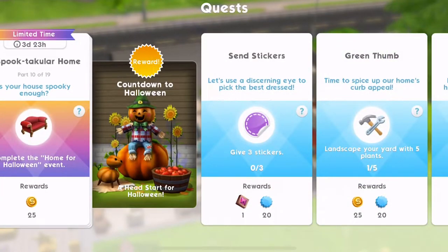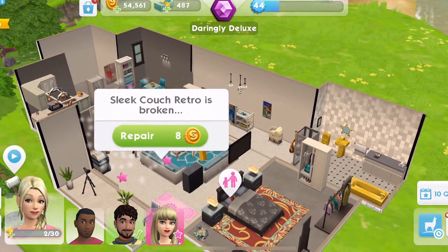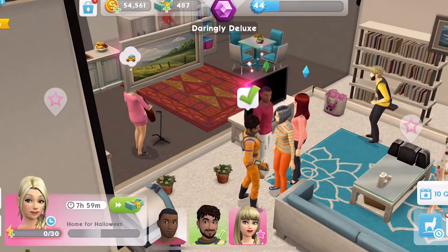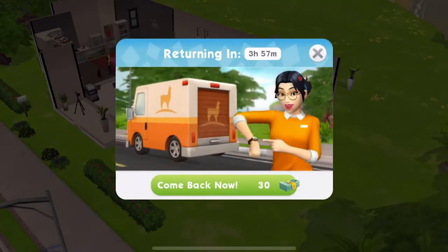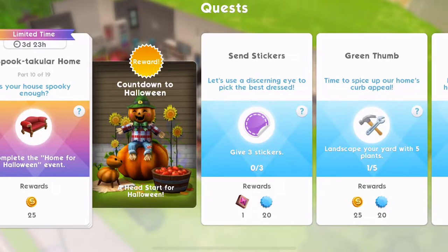Now part 10 — is your house spooky enough? No it's not. I really do need to decorate. We haven't got anything to decorate with at the moment, but when we do I will be decorating for Halloween. We need to complete the home for Halloween event by clicking on a sofa. This is an 8-hour quest, but maybe I should have used the other Sim because they have traits that make it quicker — so it's like 7 and a half hours. I'm going to start the Llama Zooms as soon as they're available because quite often they are a part within the quest.